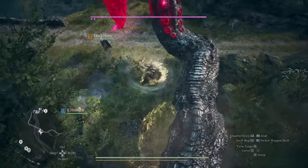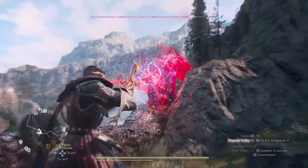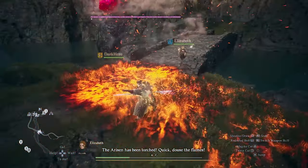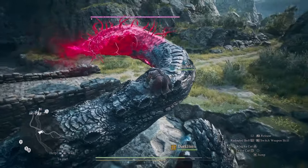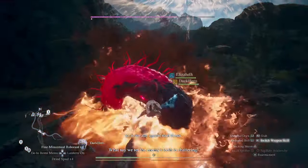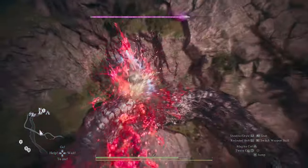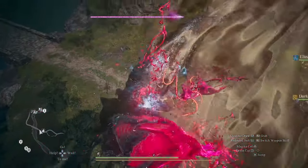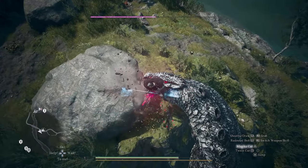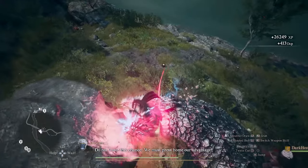I'll swap to the daggers — totally missed. That was pointless. Well, that is why I have the magic archer — let's hit those weak spots. Some good damage. Almost died right there. Let me try to get on its back. I'm dying. Alright, let's blow up all of these orbs. Look at all that damage. Now let's hit him in the head — big damage. One more, and there we go.